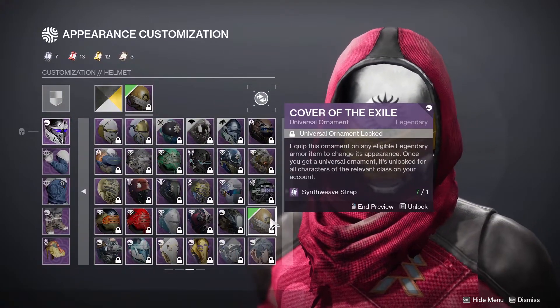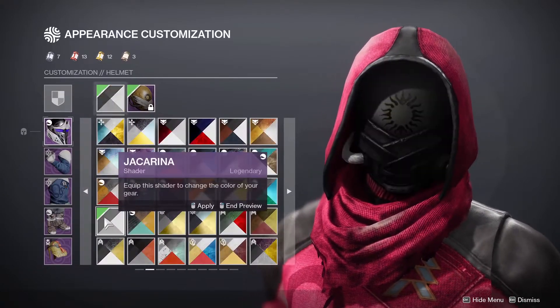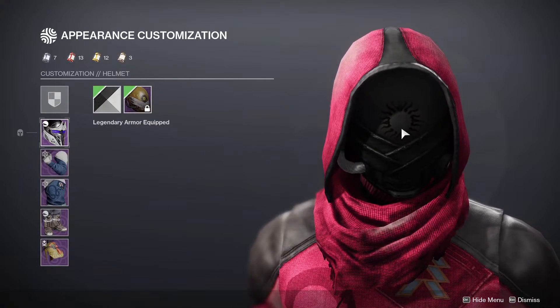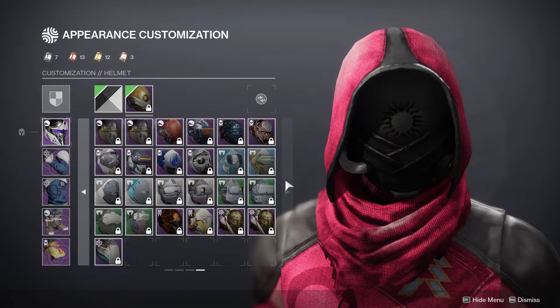The second option would be the Cover of the Exile. If you pair this with the Jacarina shader, you get that nice pitch black look. And if you bring this into the real world, like EDZ, this part will actually glow. That would be the second option.